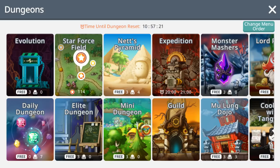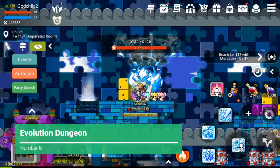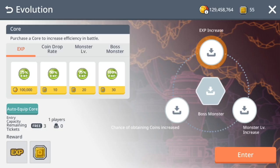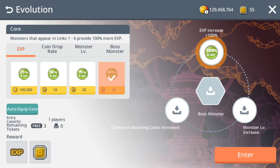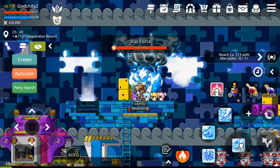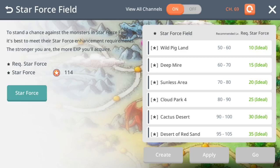Number eight is the Evolution dungeon — a new dungeon. I don't really favor this one because it takes a lot of time, about 15 minutes, but the experience is pathetic. Even with 100 event coins inside the dungeon, it only gives about 6 to 8 million EXP. It can auto all the way but takes too long, so unless I'm super free I usually skip it.